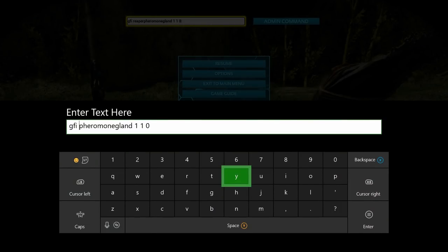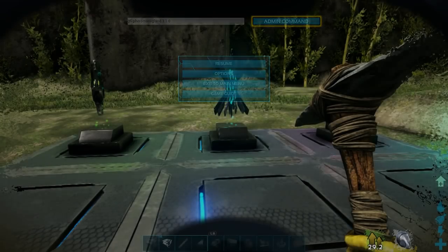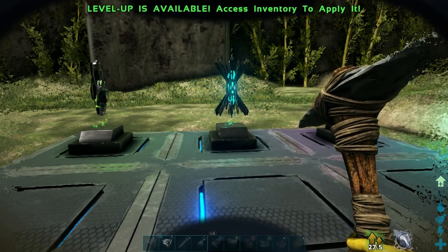The next thing we're going to need is a pheromone gland. So type in GFI space pheromone gland space 1 space 1 space 0. That will give us the pheromone gland from the reaper. Go ahead and enter that and look on the left hand side of your screen - one reaper pheromone gland was added.